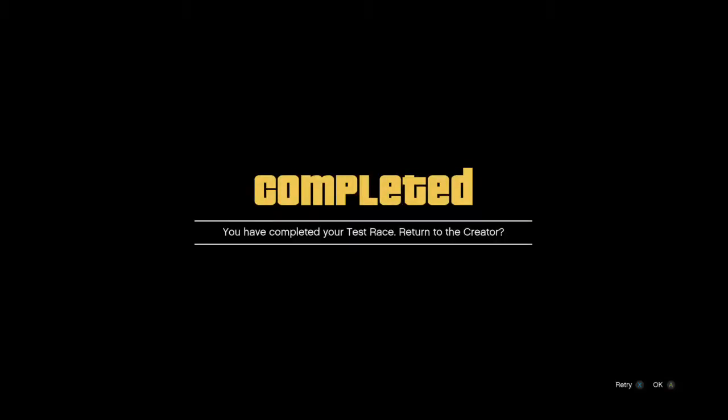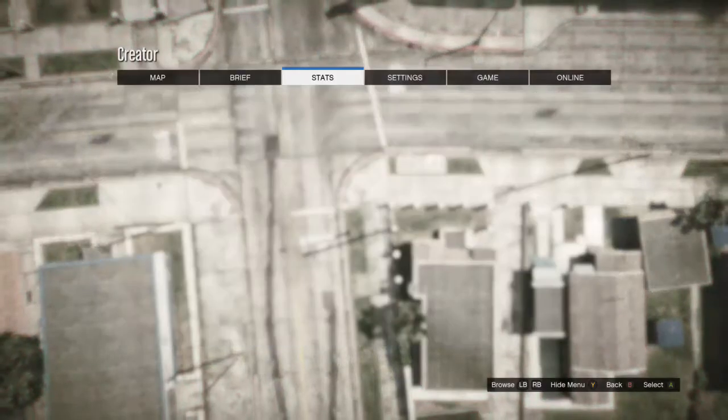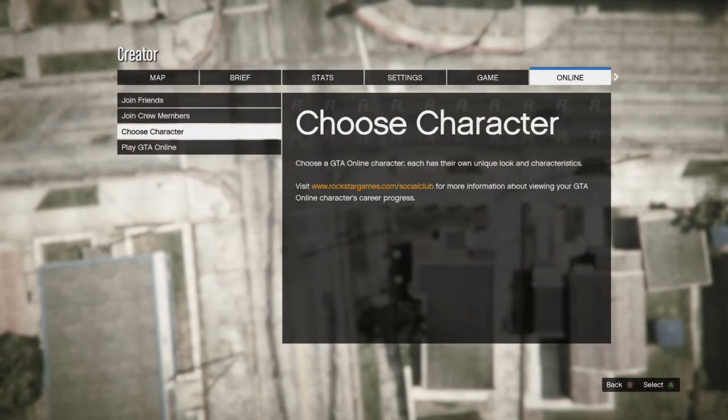After you complete the race, it's gonna say you've completed your test race — just click okay. When you're back above your race, press start and go to creator. Then go into online, go down to choose character, delete your female character, and then go into campaign.